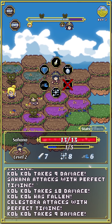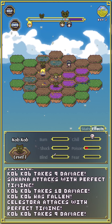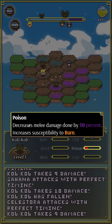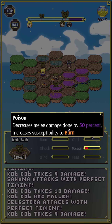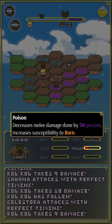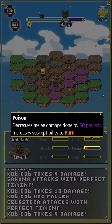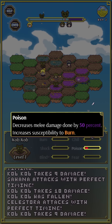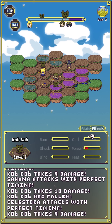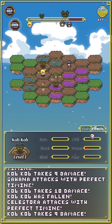This Cob is now standing in poison. If I click Info on this guy and look at Effects — yeah, his poison meter is already building up. Poison is a very powerful effect: it decreases melee damage done by 50% and increases susceptibility to burn. So if you're fighting an enemy with a really strong melee attack, you might want to poison them. You only get that one cast of the poison nail item, so you choose wisely when to use it.